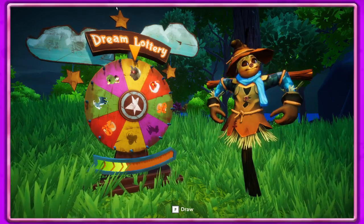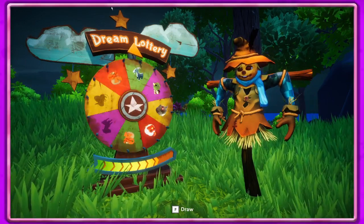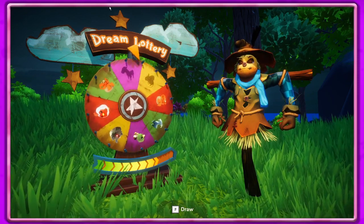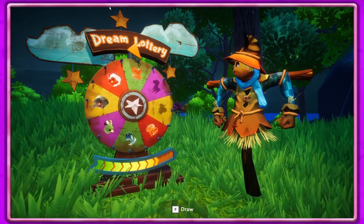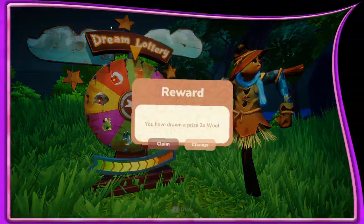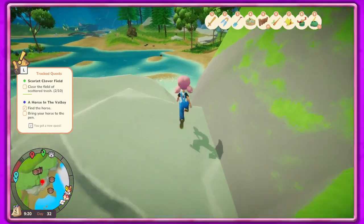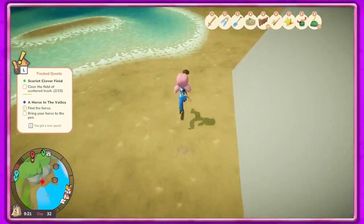I can't believe we got a horse - that's so cute! Okay, go ahead and sleep and see what we get. Let's spin the wheel. I would like to get one of the things we haven't gotten yet. Oh, the horse dream - nope, not the horse dream.